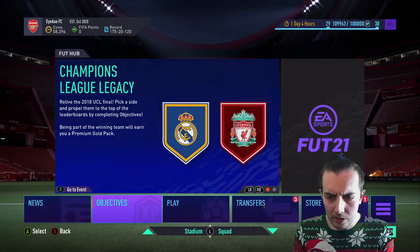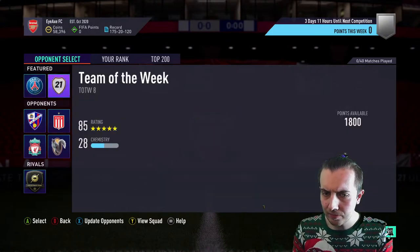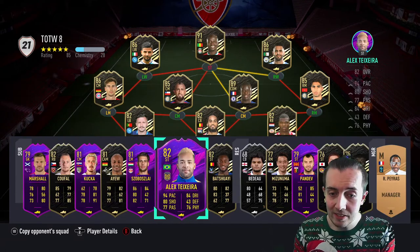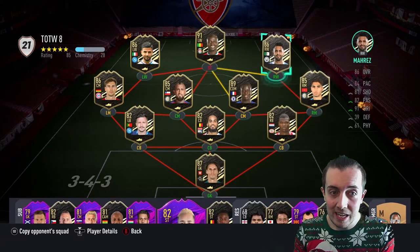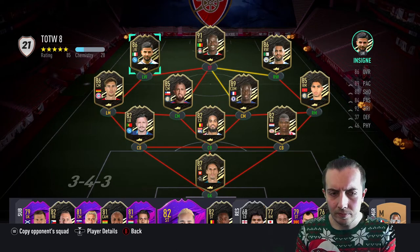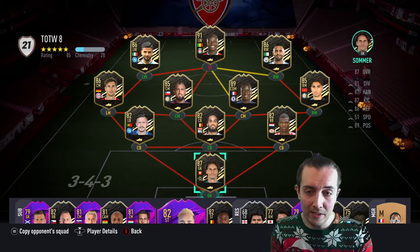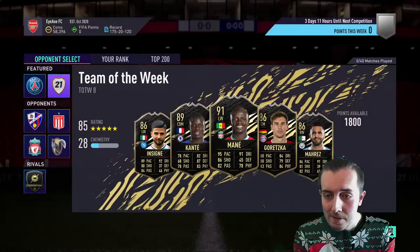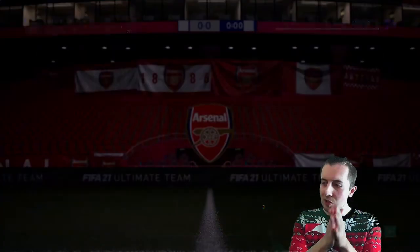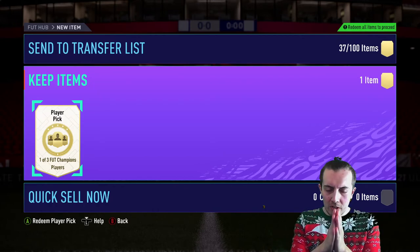First I want to have a quick look at the Team of the Week to see what players we could possibly get. We've got 82 Alex Teixeira, 89 Kanté, Hakimi, Mané, 91 Vidal, Goretzka, Insigne, and 87 Summerville — a fairly nice Team of the Week. Hoping we can get one of those. EA gods, bless us with something decent — everybody put your hands together for some EA pack luck.